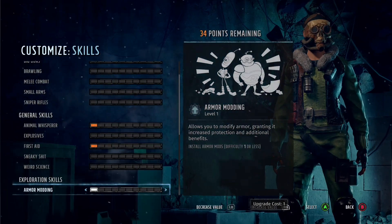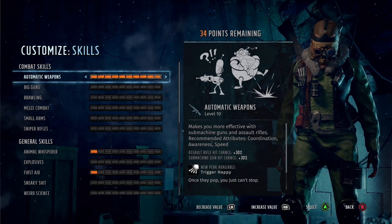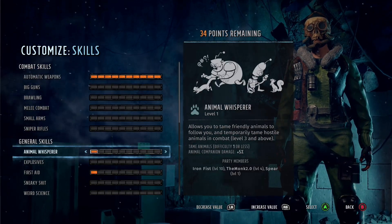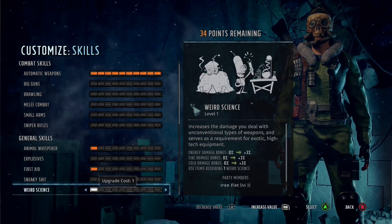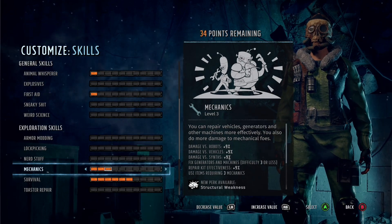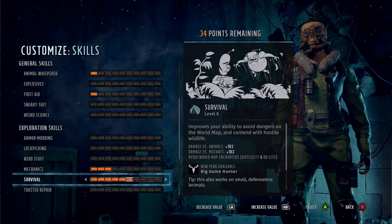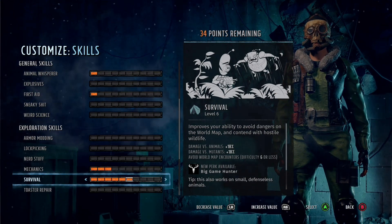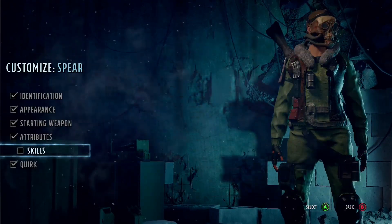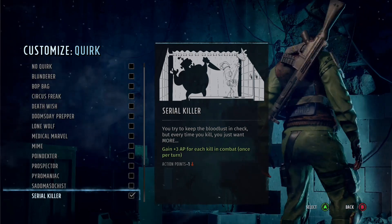This is a very cheap build skill-wise. First thing you want to work on is Automatic Weapons — take that up to 10, because the perk Trigger Happy is what we're after. We've got one point in Animal Whisperer for the extra points from having a decent pet, one in First Aid, three in Mechanics for the structural weakness perk, and then six in Survival for Big Game Hunter. As an end game build, we're looking for those extra damage buffs since we'll face a lot of robots, animals, and people.